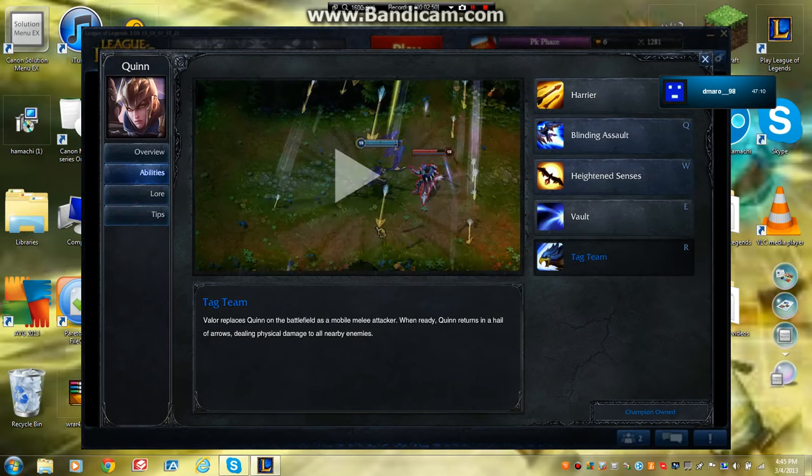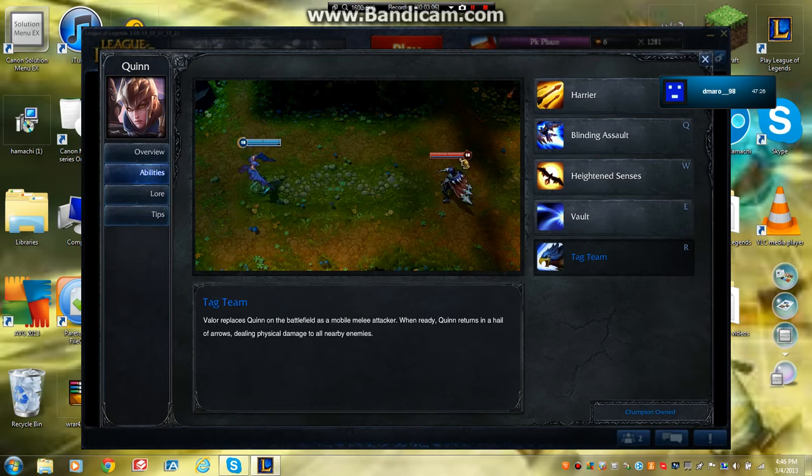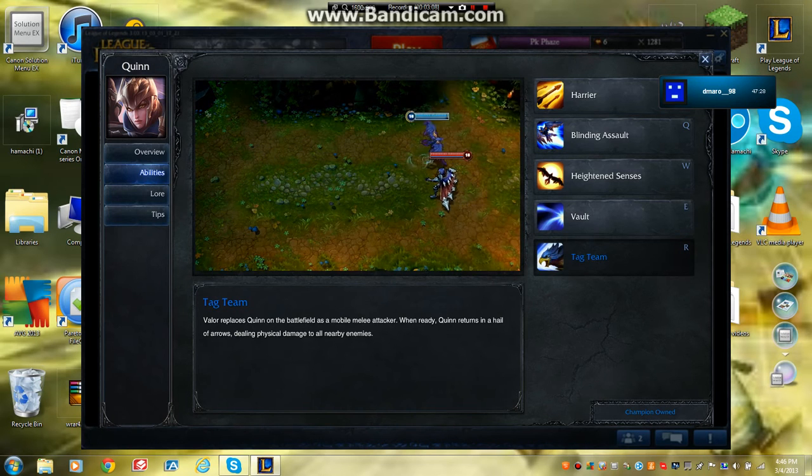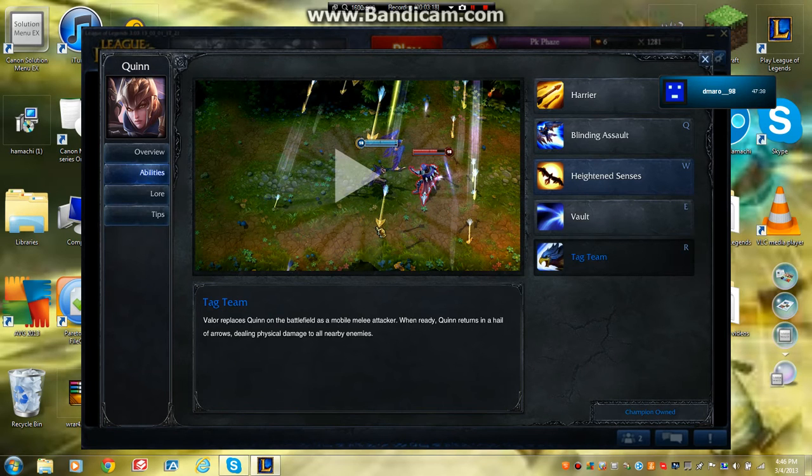And then you can finish it off with your ultimate, which is called Tag Team. Valor replaces Quinn on the battlefield as a mobile melee attacker with massive movement speed. When ready, Quinn returns in a hail of arrows dealing physical damage. She turns into a bird, and when the ability is over, she comes back down in arrows.